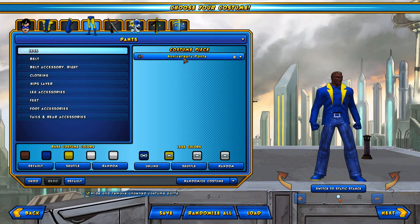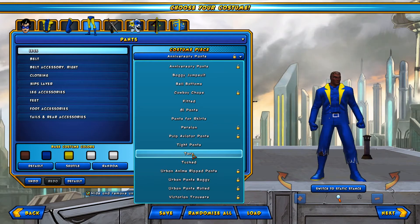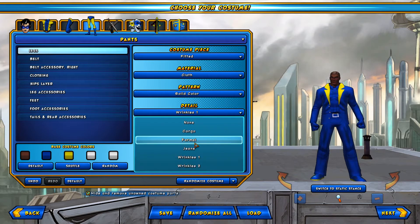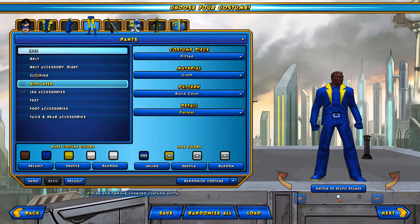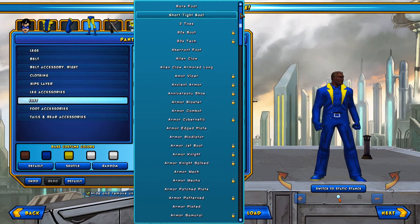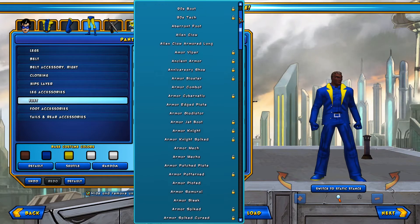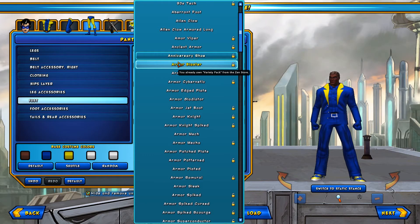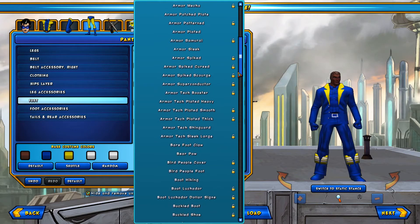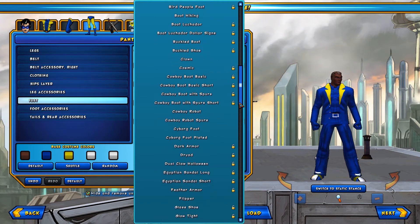Let's find the slacks — okay, fitted and formal. Now let's check out the footwear. I'm going to make this a dressed-up character, so I'm looking for the right kind of footwear.